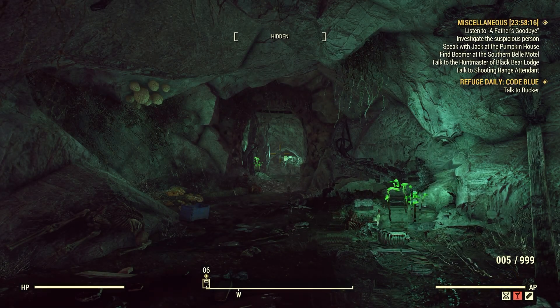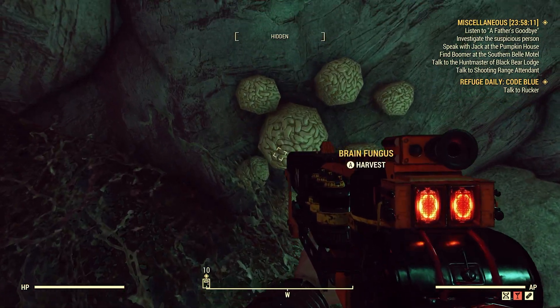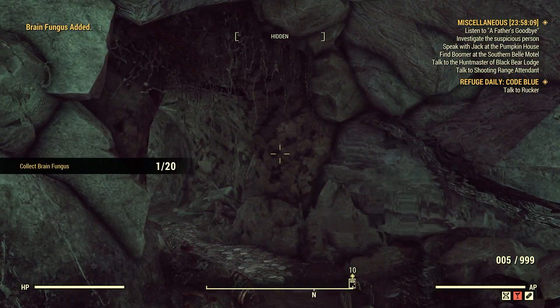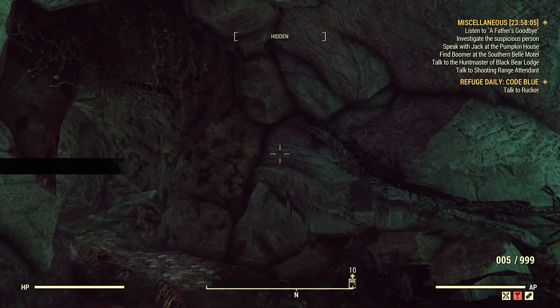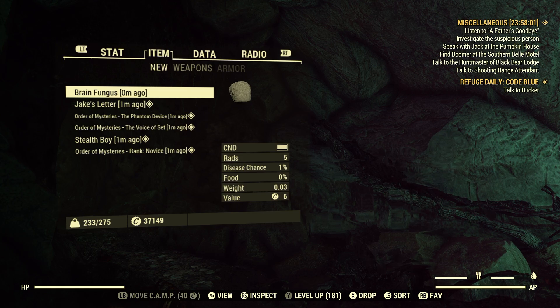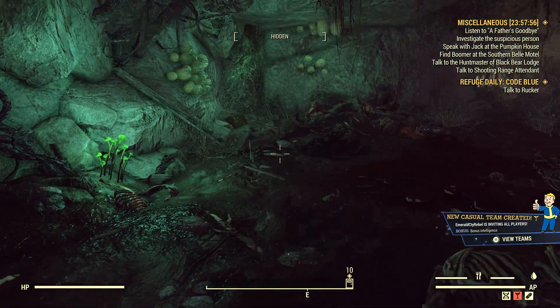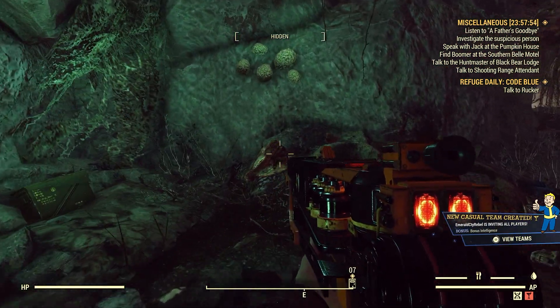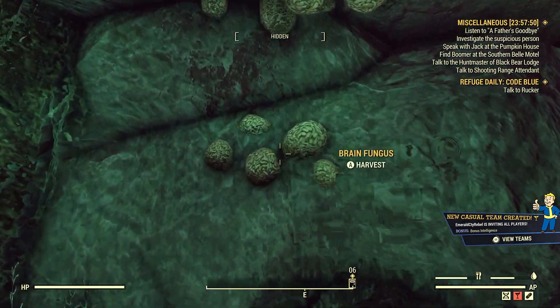When you're checking for Brain Fungus, check the ceilings, check the walls, check the little hidden places. Now you see how I picked that up — it only counts as one. Sometimes if you harvest stuff, it'll come up at the top left-hand corner of the screen and it might show two or three, but it'll only count as one for the challenge.